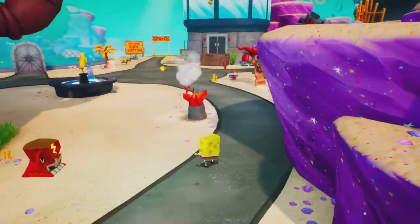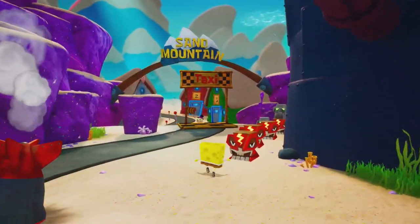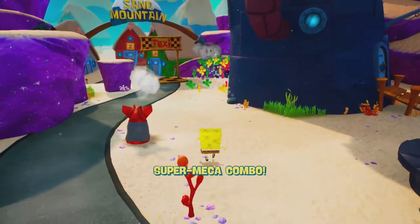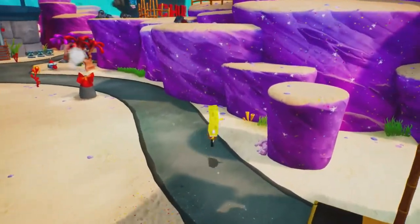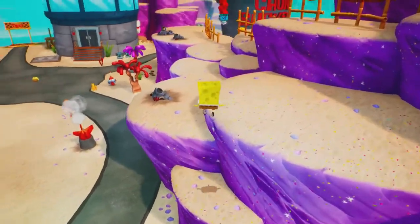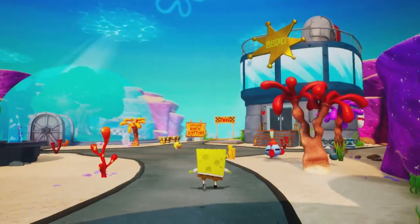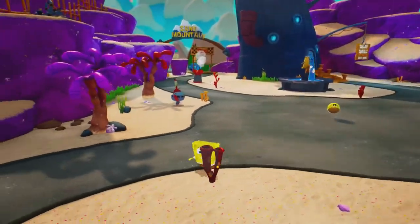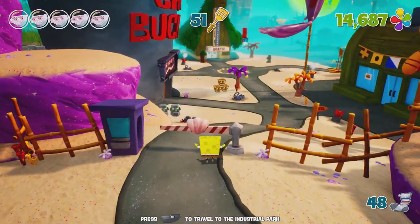Alright, we're back outside. I'm surprised Sand Mountain went by that fast, but it was honestly fun — it felt like what it was meant to be. It's a ski lodge, so they had you just do a bunch of slides — that's really good design. The only part I didn't really like was those Sandmen, because you had to go down multiple times and if you died you basically had to redo it all. Let's go ahead and open up the very next area. We have 51 spatulas and only need 40, so let's open up the industrial area.